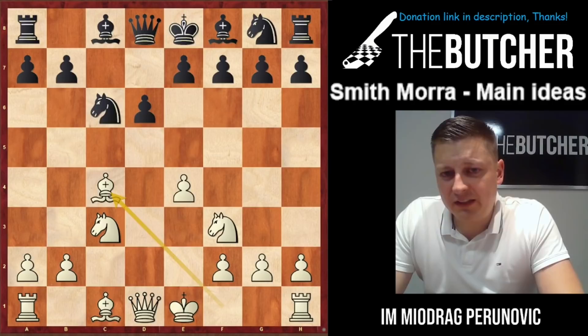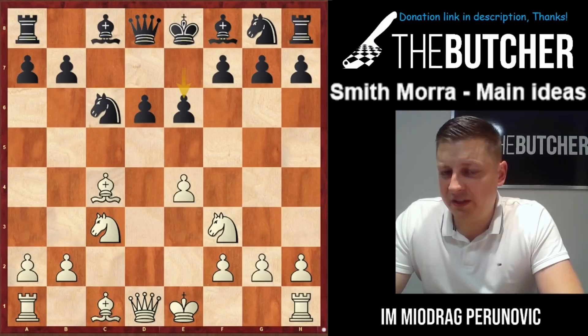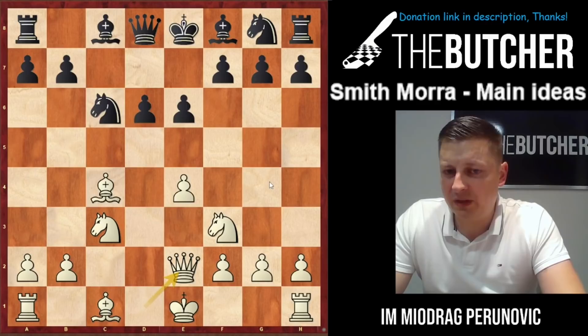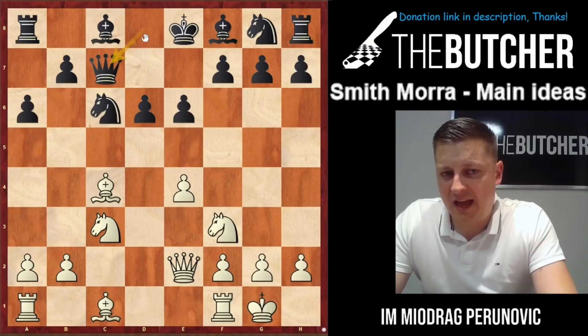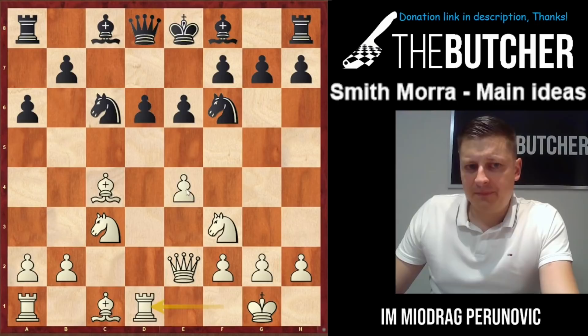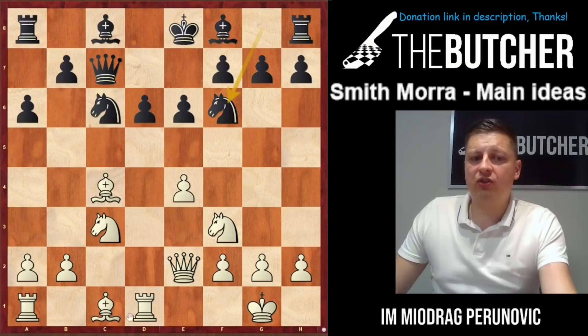After Bc4, when they play e6 — a classic response — by now you should know the most important ideas. What do you play? Of course it's Qe2, supporting the pawn on e4 so we can break with e5 after castling and putting the rook on d1, harassing the queen on d8 with x-rays. After a6, castles, Qc7 or even Nf6 — it's pretty much the same. You just play Rd1 threatening e5.